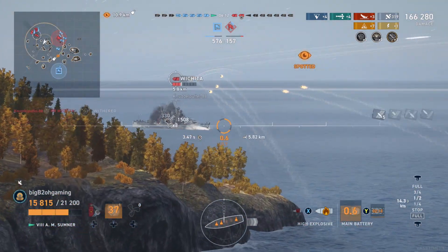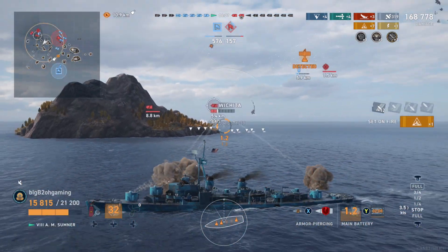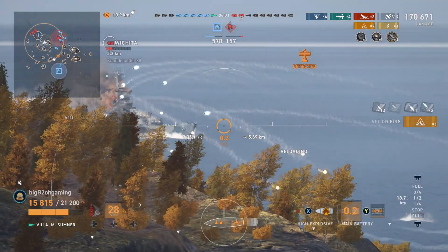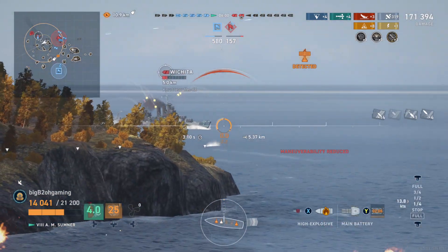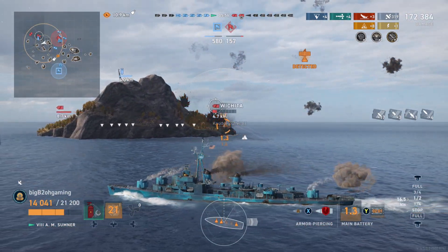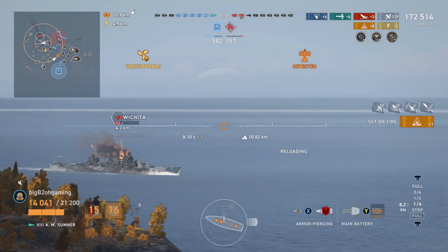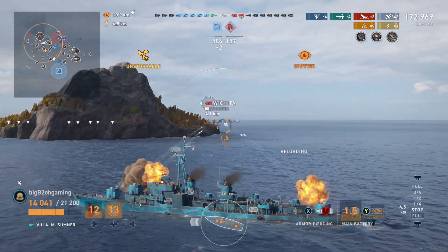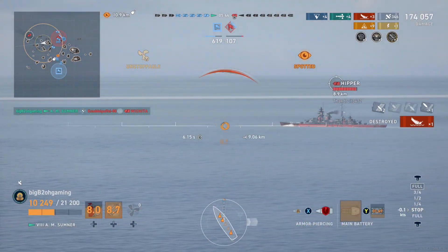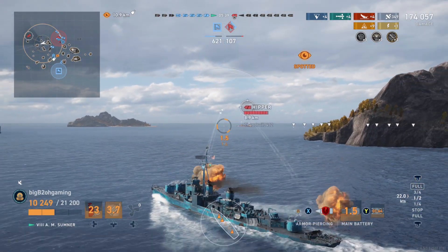I start opening up on him trying to farm as much damage as possible. He does start turning broadside but then angles back in because I'm shooting AP and he is using his radar to try and kill me off. I just keep moving forward very slowly because as I do this the Wichita will shoot the island, and while I shoot around the island the Wichita will sail into my shells. This is typically why you never want to be the one chasing the enemy ship around an island — instead you want to be the one being chased.